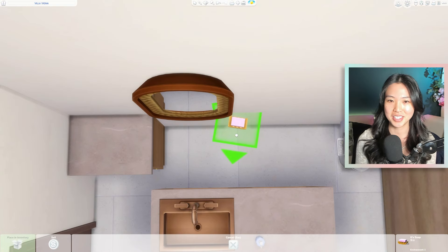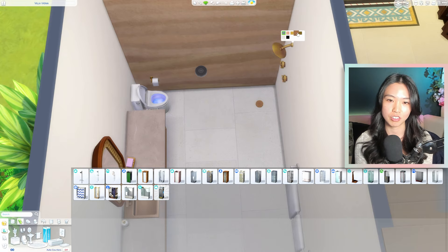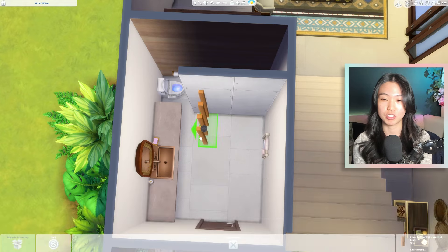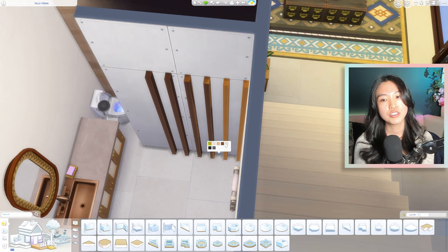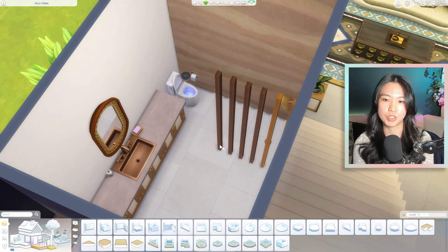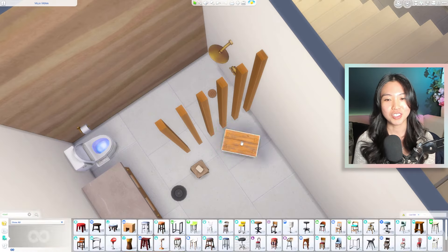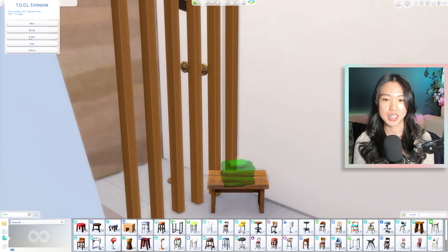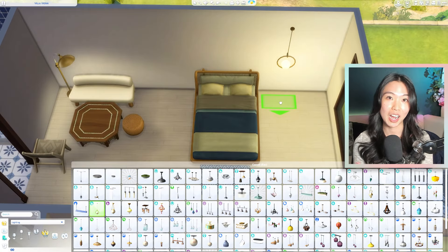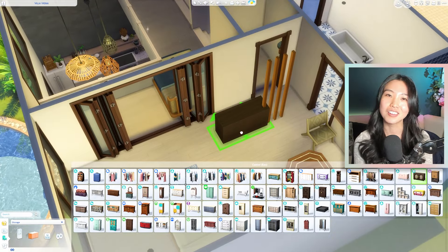With our downstairs bathroom, initially I wanted it to just be a powder room with the toilet and sink only, but I decided to change the layout since it's a pretty big room and there's definitely enough space for a shower, so I just shuffled everything around a little bit. Plus I figured if you wanted to shower off after a swim you wouldn't have to go all the way upstairs. I struggled a bit matching colors and metallic tones in this little bathroom, which is why I opted to go with towels on the stool rather than a towel rack — I just couldn't find a towel rack that looked right.